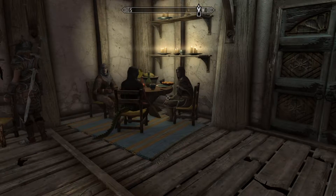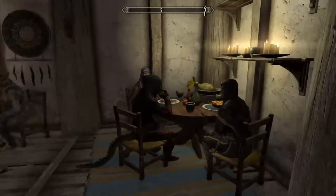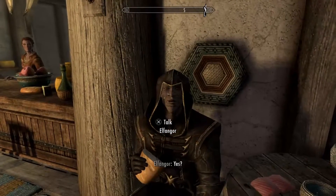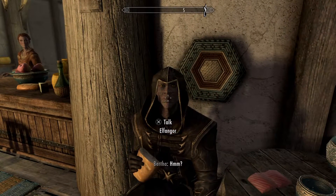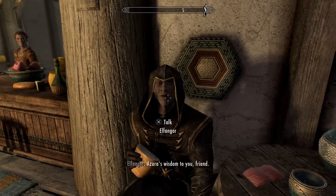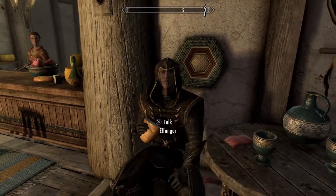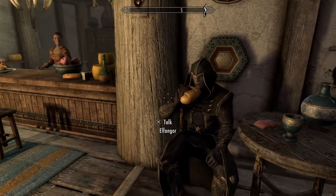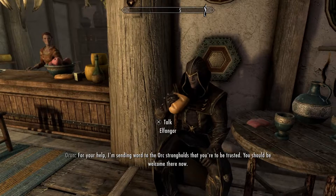They're not going to run from any fight, and they can each be married — you can marry any one of these followers. This is the Altmer. He comes with a hunting bow, steel arrows, an elven dagger, and then he's got a bunch of spells: Oak Flesh, Closed Wounds, Sparks, Lightning Bolt, Chain Lightning, and Thunderbolt.